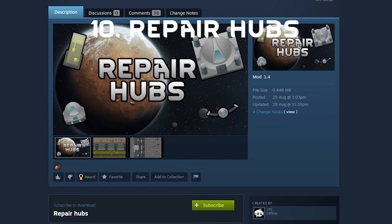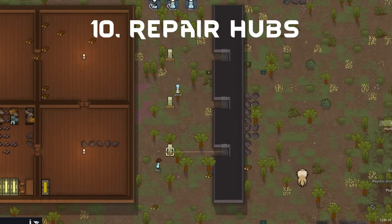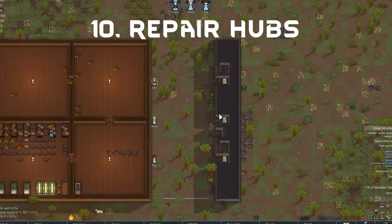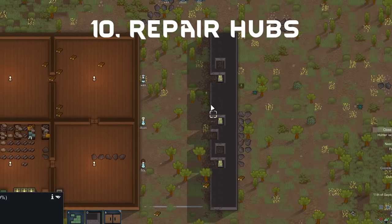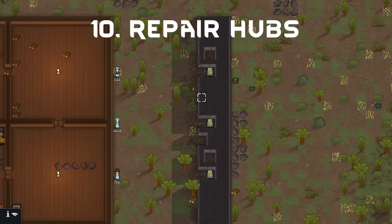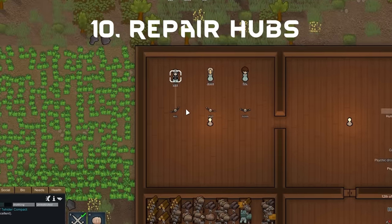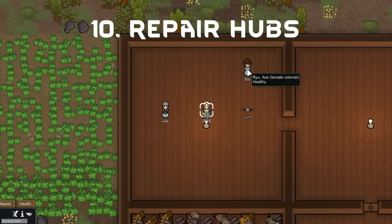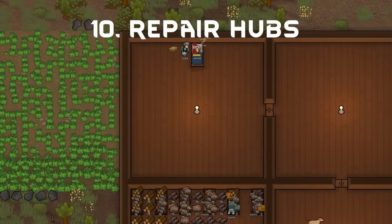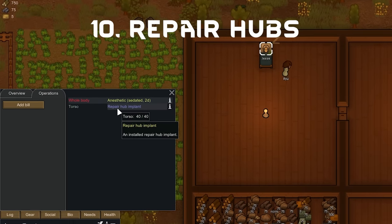Repair Hubs — these are useful buildings designed to keep repairs up on the base. Set them up, power them up, and you've got a radius of auto repair. Pretty balanced though — cost and power use, and it doesn't repair quickly; it's every few seconds. So it won't keep raiders who try to tunnel in out permanently, but it will help fix things up after a fight or delay tunneling enough to let you get there. There are also repair hub belts and implants — pawns with them have their apparel repaired twice per day. I also like how it looks vanilla-ish; always a plus when modded content can mix with the vanilla art style.